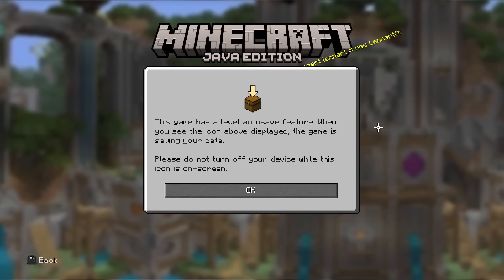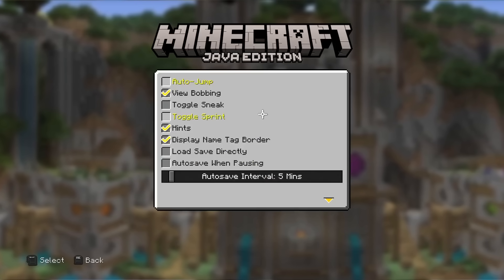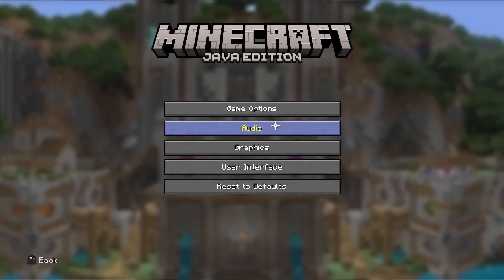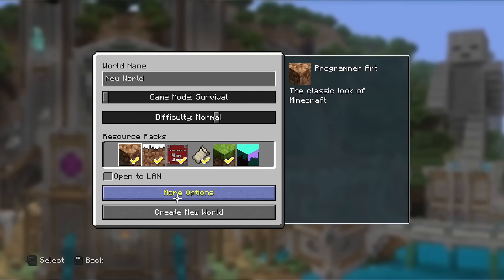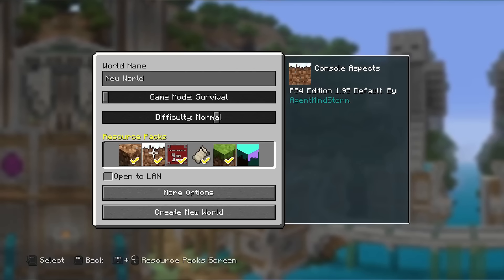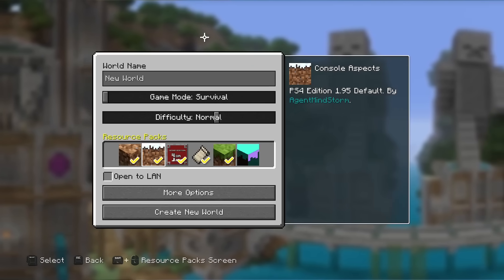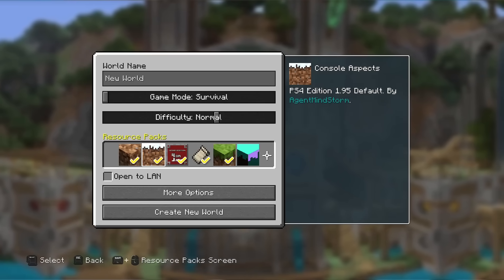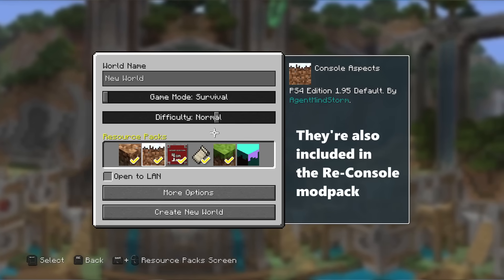The first thing you see when you load the mod is something that immediately shows you this is more than just a texture pack. They've actually recreated the Console Edition GUI pretty perfectly, including the new world screen. You'll see there are a few texture packs pre-loaded for different console aspects, like the water that came with the 1.13 update. It doesn't actually come with any of the actual legacy console edition texture packs like the plastic or fantasy pack, but you can download those online if you want them.